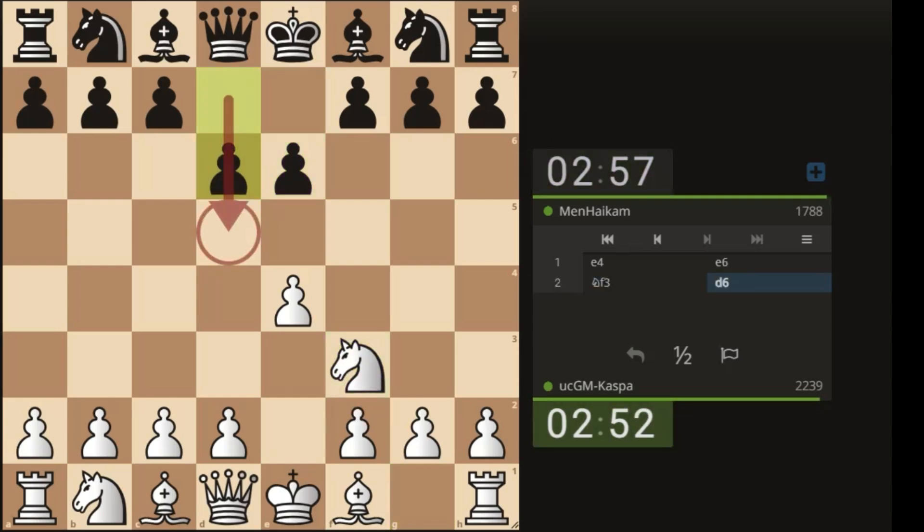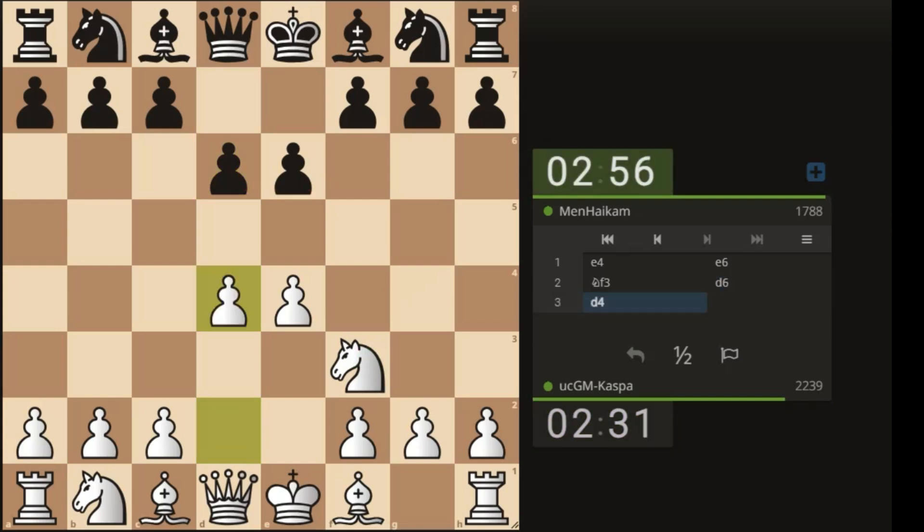I want to play the Tennison gambit, but we see a different move order — pawn to d6. Now it doesn't make sense for me to play the Tennison gambit line, because I thought my opponent was going to play pawn to d5, after which I was going to play pawn to d3 and then knight g5. So it's time to play something else, like pawn to d4, just taking the whole center since my opponent refused to dominate the center.